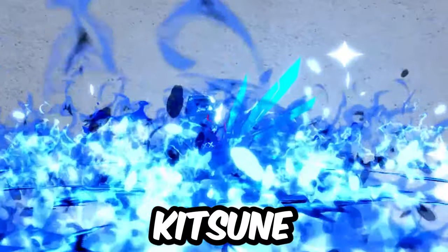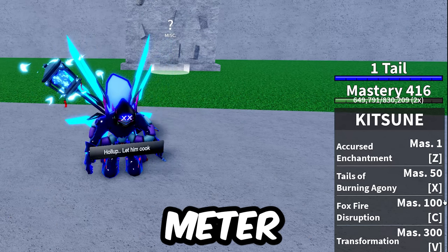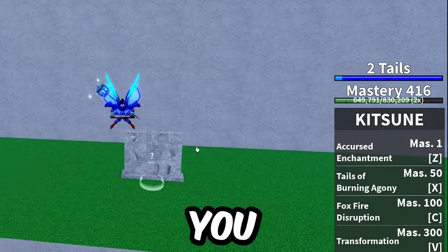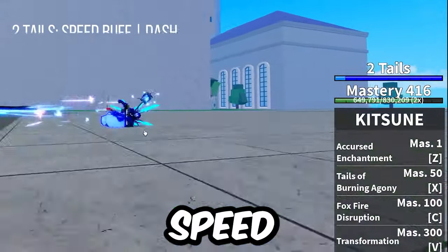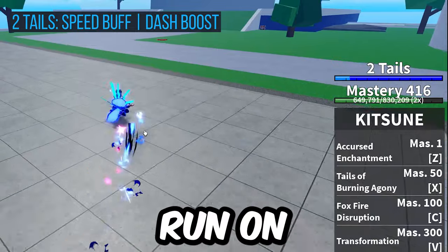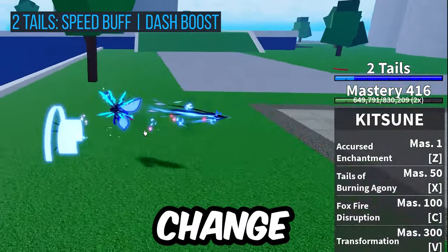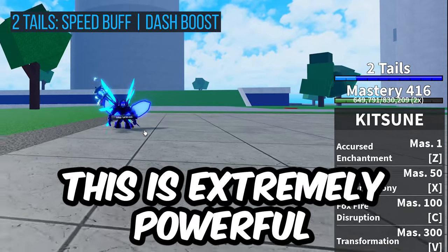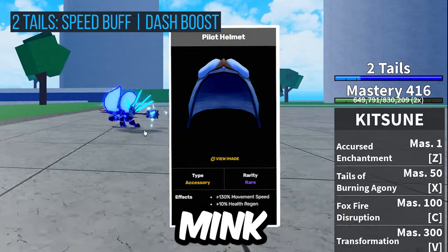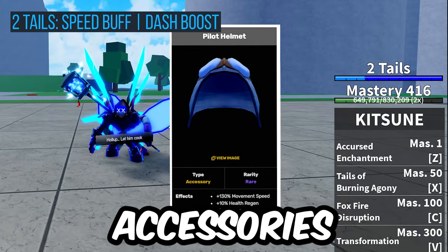Starting things off with untransformed kitsune. One of the really cool mechanics is the tail system. The tails are a fury mechanic, kind of like Venom or Dragon, but each additional tail gives you additional passive buffs. Two tails increases your movement speed by 100%, gives you a cool dash animation, and when you run, you actually run on all fours. It's easy to see this is happening because you'll see the character model change and the dash speed will be crazy.